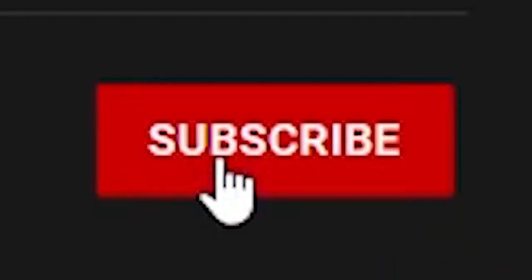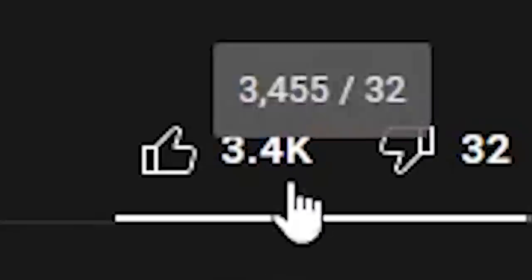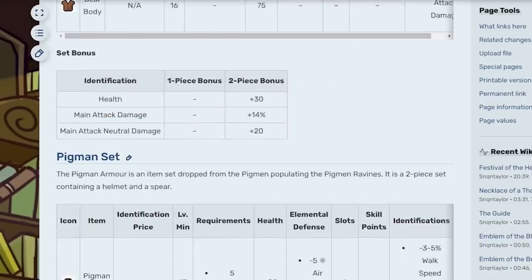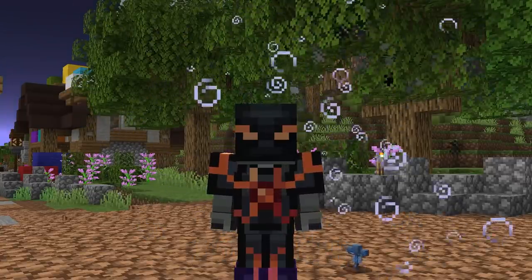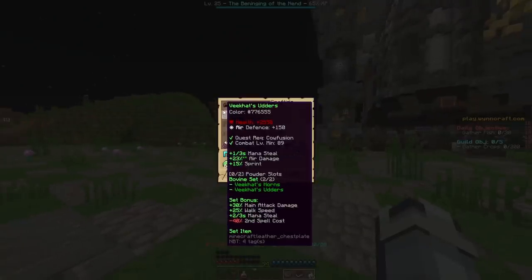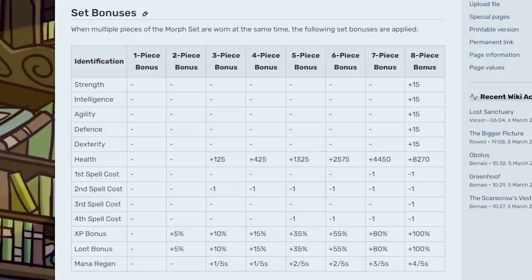It's 3am as I'm writing this and I just want to sleep. Anyways, as I was saying, a lot of armor sets in WingCraft have set bonuses, but instead of them only activating once you have the full set on like in Skyblock, they activate as soon as you're wearing two pieces of a set, but are pretty weak. The more pieces you add, the stronger they become, and this makes for far more diverse builds.